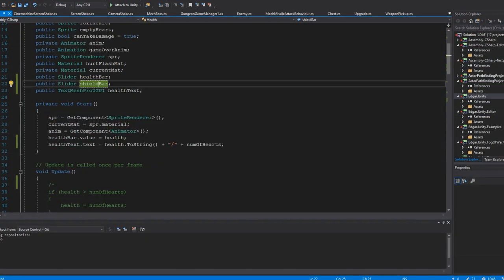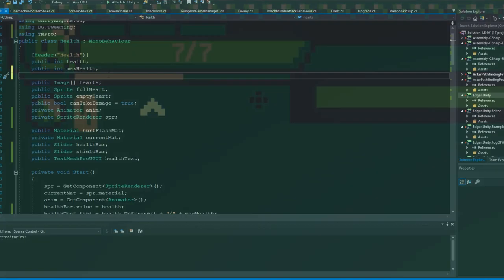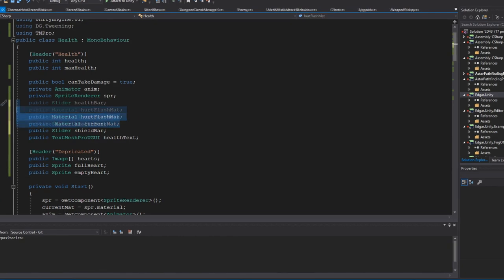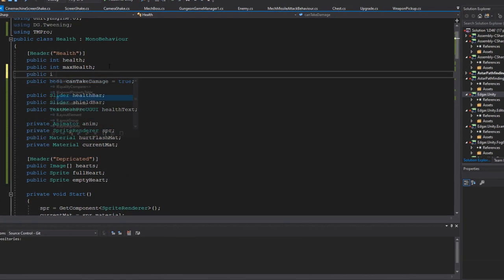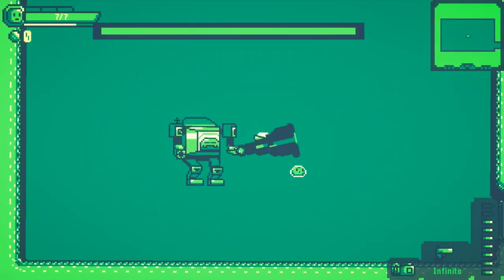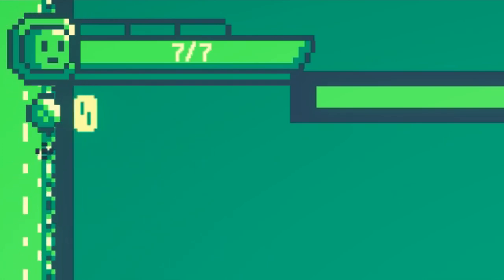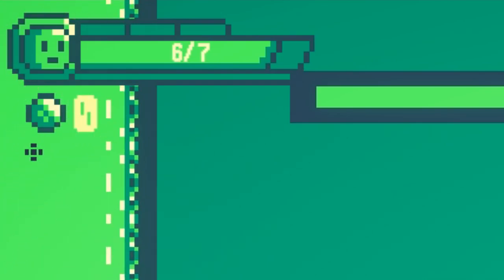I also got to work creating and setting up a shield system, which is the little white bar just below the health bar. My intention was for this bar to function like the health bar, but have some sort of special ability or effect when the player takes damage from the shield. You can now see that if there's a shield, the shield will take damage before the health bar. I'm still not totally sure what the special effect will be, but if you have any ideas please let me know.